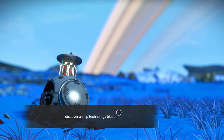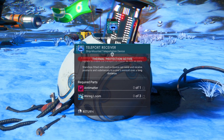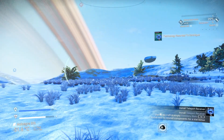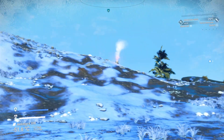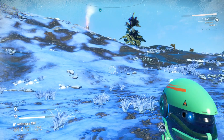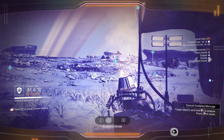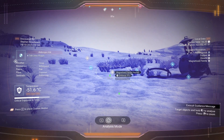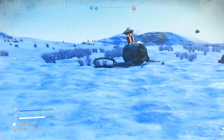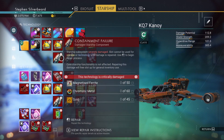The distress beacons will give us tech - search for signs of life, discover ship technology blueprints, that's what we want. Somebody pointed out that the tech slots actually follow a specific path, so we're also going to have to search for ships. I think the first thing we're going to do is see if we can find some copper. There's got to be some copper around here somewhere. We've got magnetized ferrite, so we can go mine some of that - it doesn't require refining either.